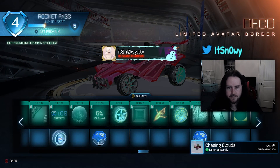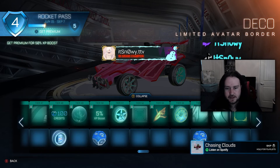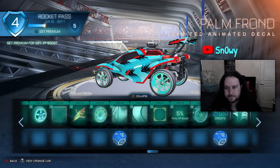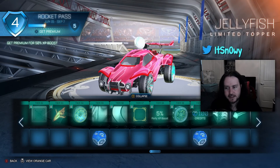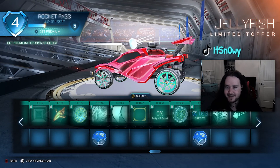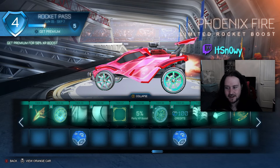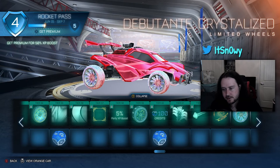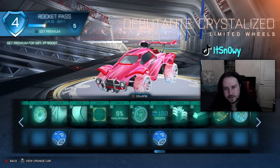These wheels — nah. This decal is a lot to look at. This other decal is kind of cool, I like that. The avatar border is even cooler than the previous one I think. Some more wheels. Another cool animated decal — oh my. And then the Jellyfish — the Jellyfish is really cute, I like that.